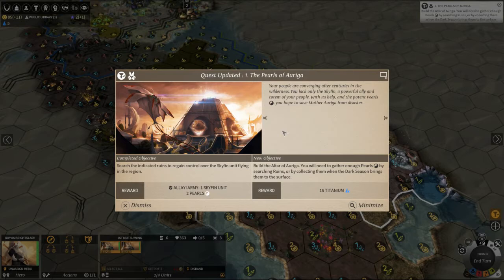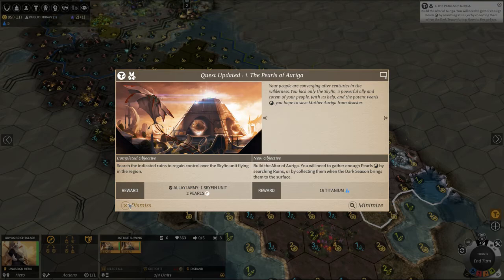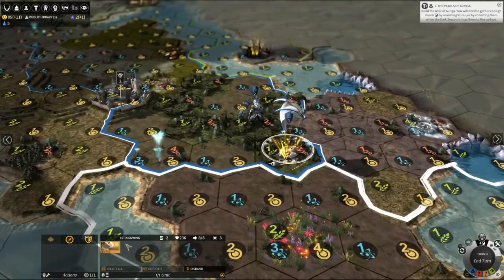Quest update for Pearls of Auriga — your people are converging after centuries in the wilderness; you lack only the skyfin. Completed objective: build the altar of Auriga. You'll need to gather enough pearls by searching ruins or collecting them when the dark season brings them to the surface. In winter, Pearls of Auriga — we will get 15 titanium for that. We have gathered ourselves a skyfin.